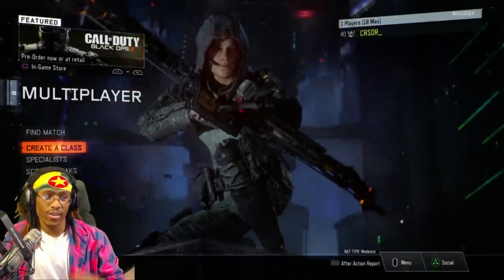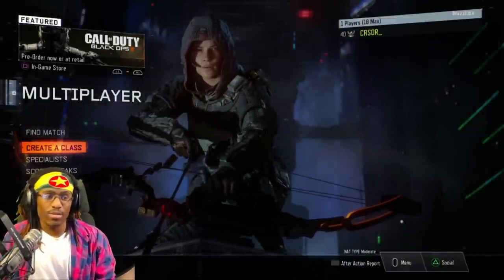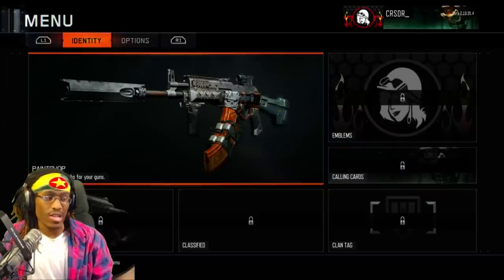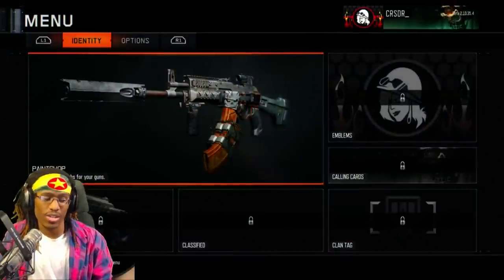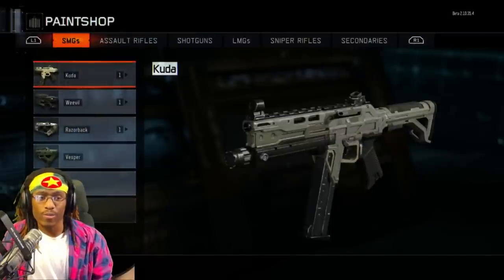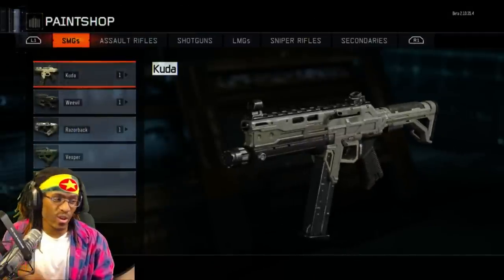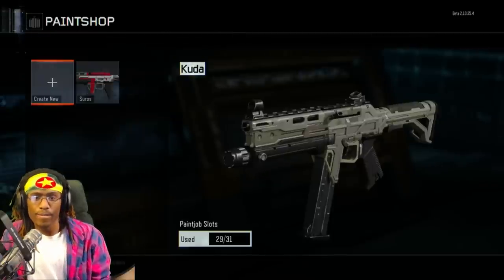What's up guys, Crusader Designer here from Streamer House. I'm playing the Black Ops 3 beta and one of the new features is the paint shop tool — you can make your own paint jobs and camos for your guns. I've been messing around with this a lot for the past three days, and I'm just gonna show you guys all the things I've created and how in-depth you can go with these camos. I'm gonna go from my least favorite to my favorites.